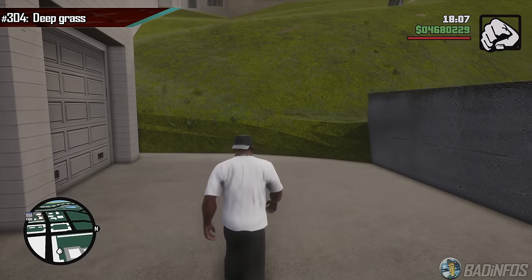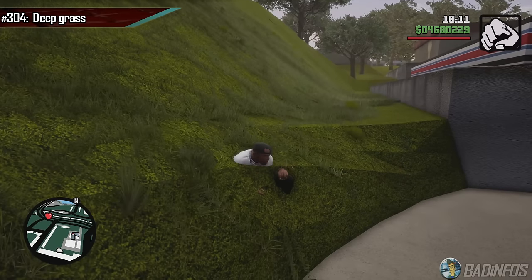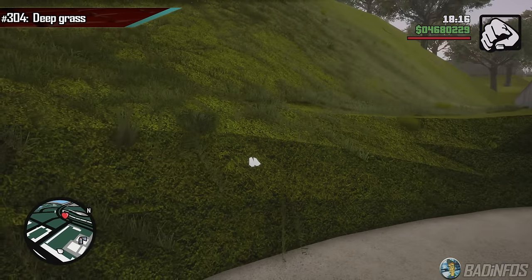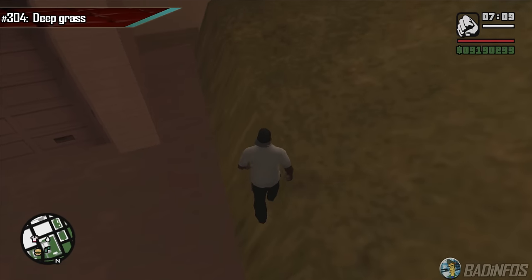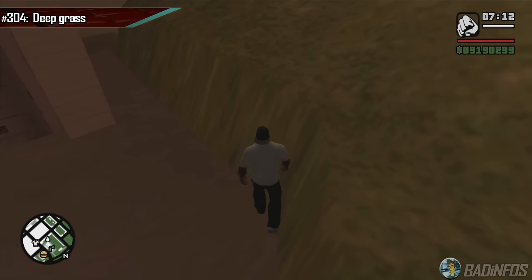The first terrain issue is next to one of the paint sprays in San Fierro, where CJ can be consumed by some grass. By consumed, I mean he could fully disappear if he crouches. In the original, the grass here looks terrible comparatively to what's above, but at least it's solid and you can walk on the ground.